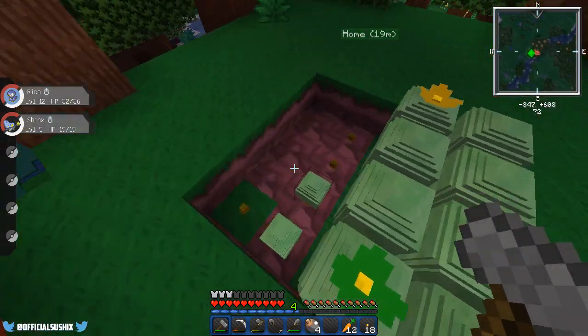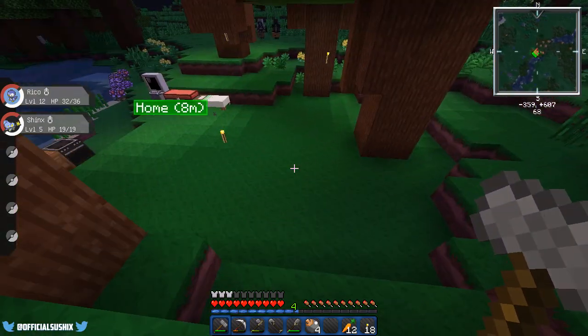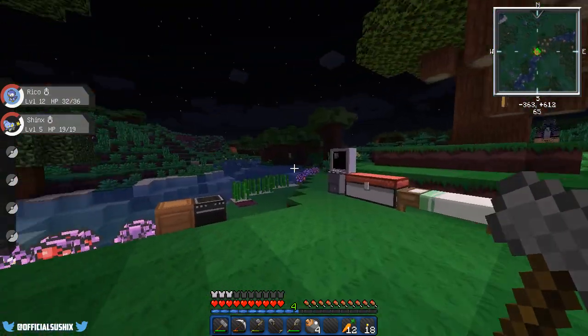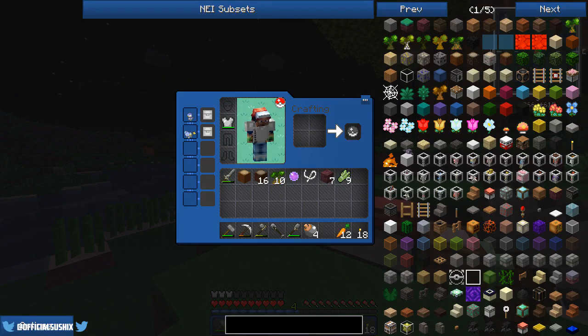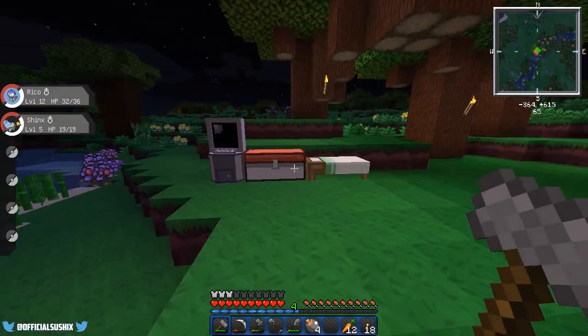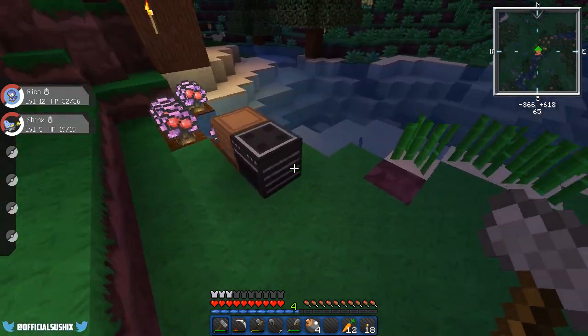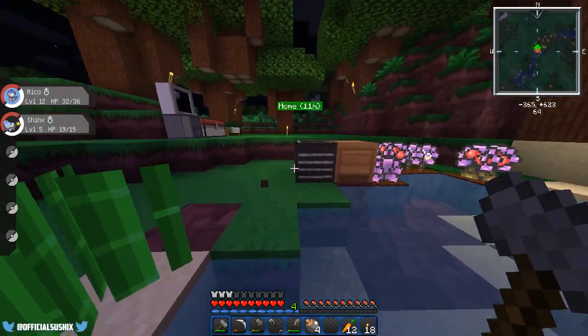We're just gonna have these two mods. I think that's pretty much all the mods we're gonna have for this series: Treecapitator, NEI, and the waypoints. I'm trying to keep this series as vanilla as possible. I have another PC which is pointless. I also got a Toxic Orb — I have no idea what it does. Like, does it make poison moves stronger or something? We don't have any Pokemon that it would be relevant to anyway, so it doesn't matter.